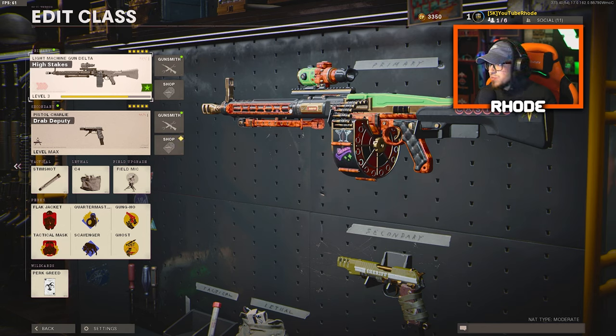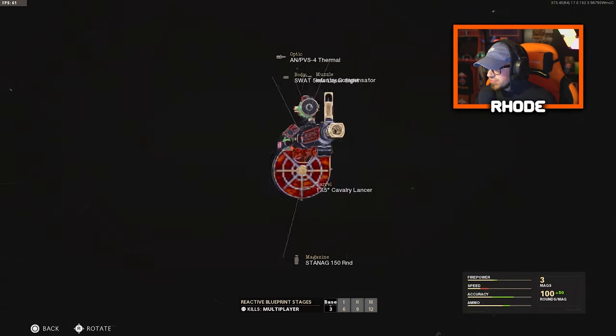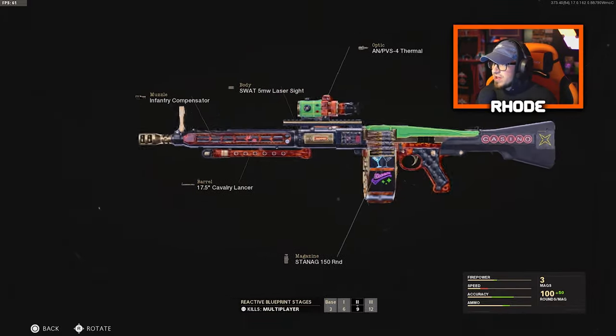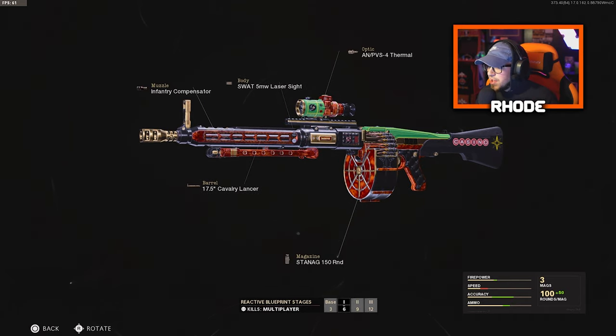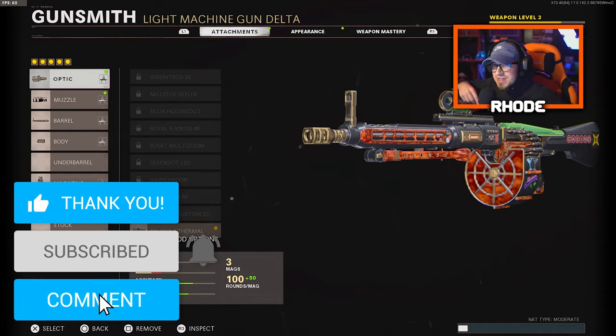This setup right here is one of the worst setups you'll ever see on a weapon in Black Ops Cold War — I'm not lying. I'm using the attachments that come with it at weapon level one, now level three. I recorded this after my first game. This setup is horrendous. I'll let you take a look at the weapon — pretty cool, and I'm very curious to see what it's like leveled up. Hope you guys enjoy this gameplay — smash that like and hit the subscribe button.